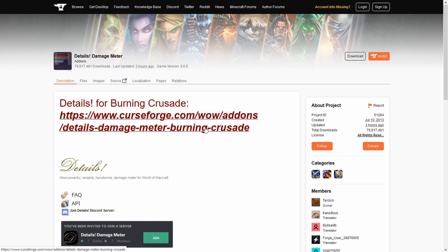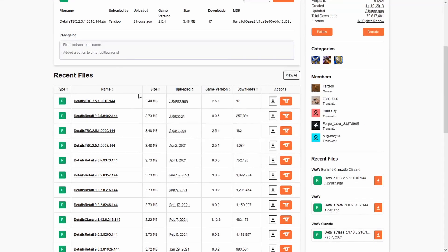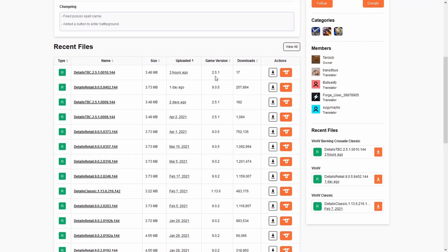Details is a popular damage meter add-on that a lot of players use. What I normally do is go to the top where it says "Files" — that section will have all the versions for all the World of Warcraft games this add-on is available for. Right at the top of the list we can see they do have the one for the Burning Crusade beta. When I played the Shadowlands beta, add-ons did have to say "beta" next to them to work, but streamers and other players I know are using add-ons right now and they're working.